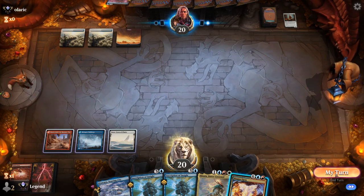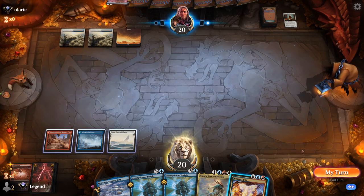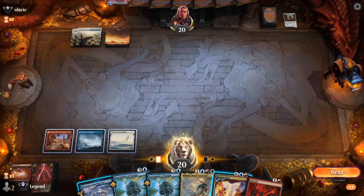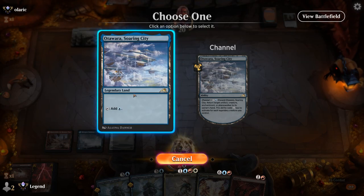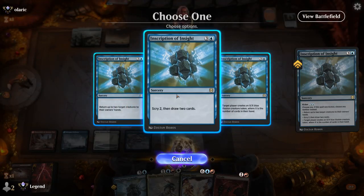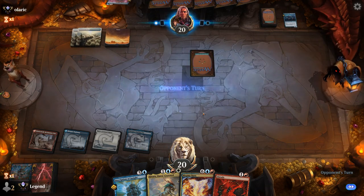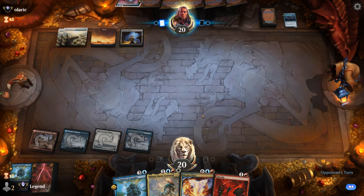Opponent is going to pass with 3 mana up, which probably represents the Crab as a potential counterspell. We could just go for an Inscription to scry and draw, maybe get that countered, and then try to resolve Hinata next turn. Opponent took the bait — channels Mirror-Shell Crab to counter it — and hopefully we get to resolve Hinata now.